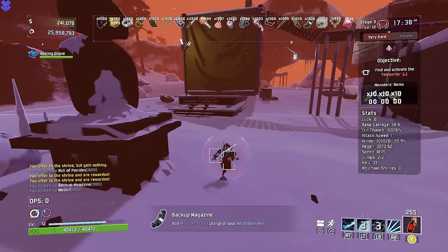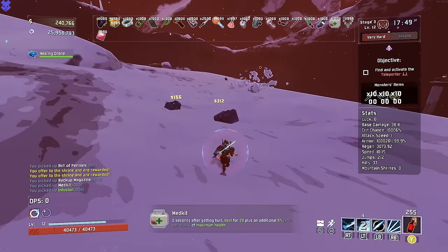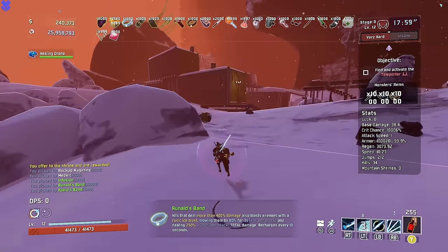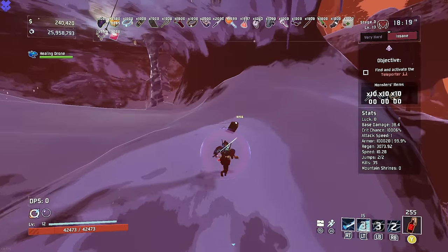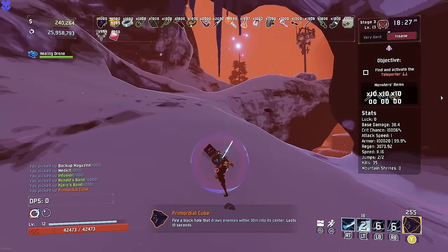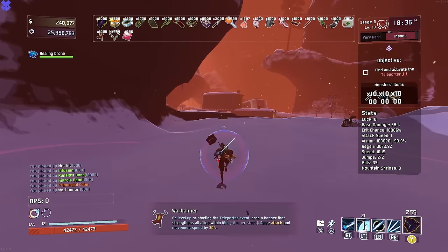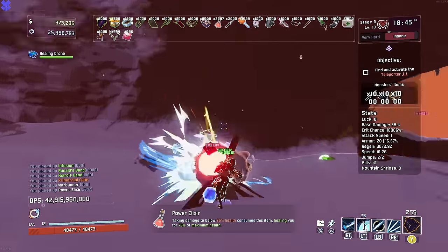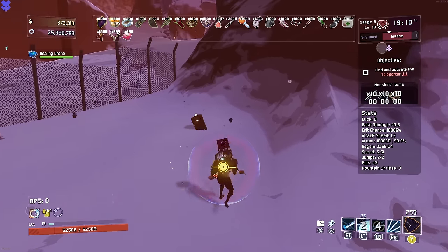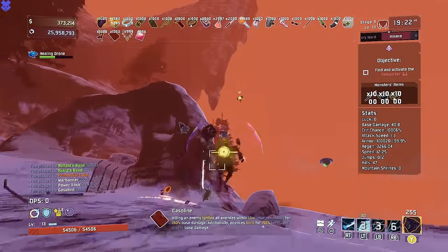We grab a backup mag, and out of a large chest we get a red and an infusion. More bands — did I just hit double bands out of these? One of each band, what are the chances? A cube is cool — we don't have any area of effect stuff, no gasoline, no will-o-wisp, so that might not be too bad. War banner — there it is, love to see it. More power elixirs all day. War banner attack speed — yep, yep, yep. And there's gasoline! It's GG... well, we could most certainly get Dio's as their red, which I would not enjoy, but we're feeling good.